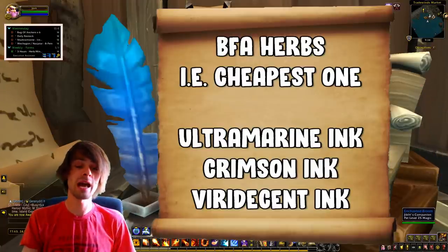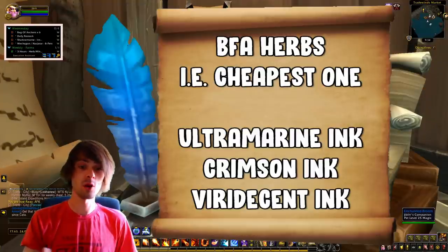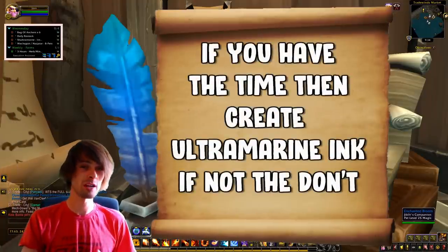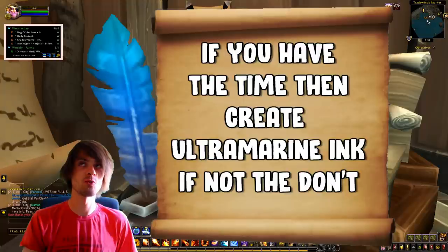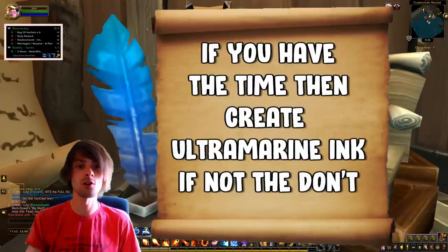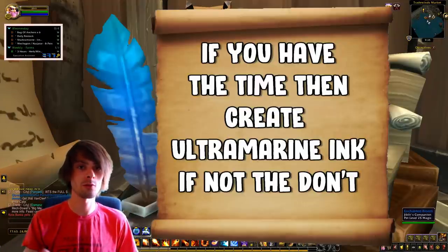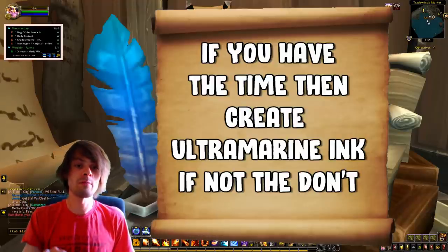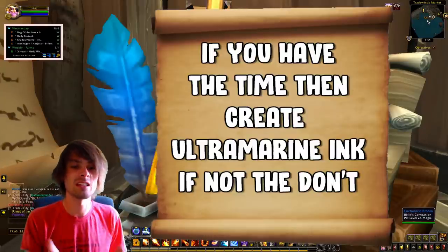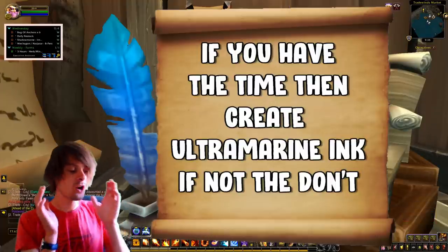Ultramarine Pigments aren't really worth converting to ink unless you're squeezing every last penny — just sell the Ultramarine Pigments flat on the auction house or use craft-all in downtime. Focus on turning Viridescent and Crimson Pigments into inks for your glyphs, contracts, Vantus Runes, and War Scrolls. That covers the core BfA milling strategy.